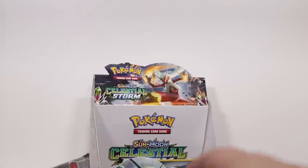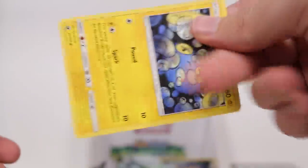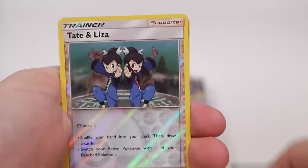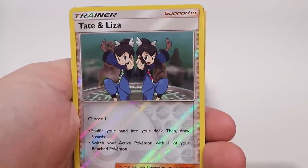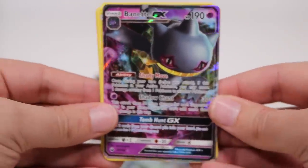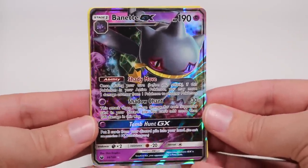I fucking dropped my cards! One, two, three to the front. Onyx. Tate and Liza — that is a full art version, there's a full art of that and it looks so dope, but that's the reverse. Another GX and I put all the GX balls in one fucking stack!